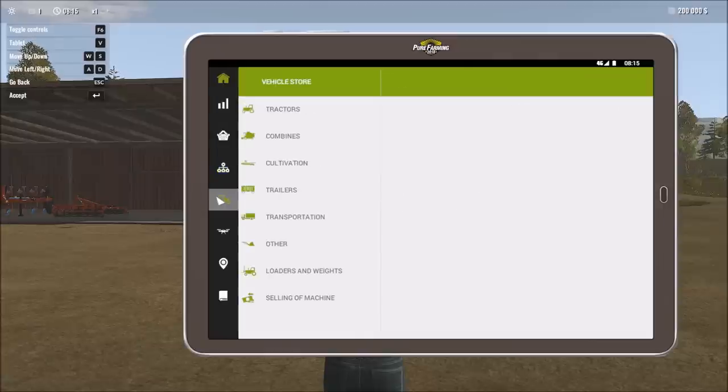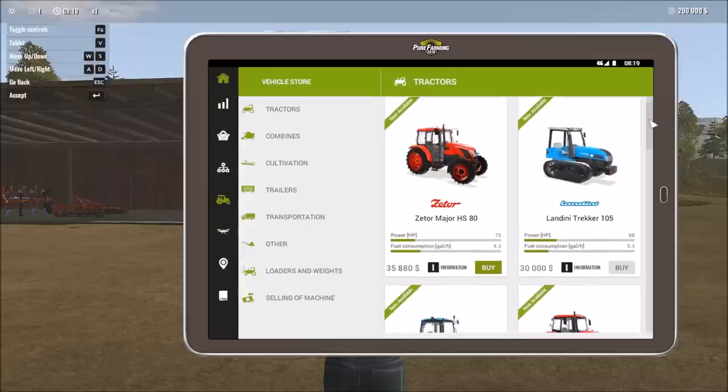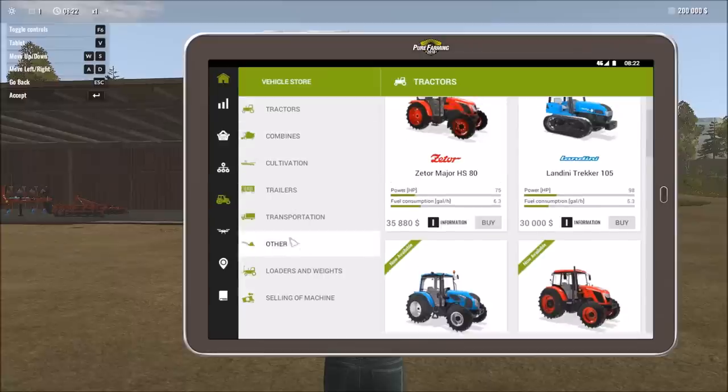Then we move on to what everyone is probably most interested in: the vehicle store. Prices are 20% higher when buying here, but this is where you can purchase all your machinery — anything from tractors and combines to trailers and big rigs.